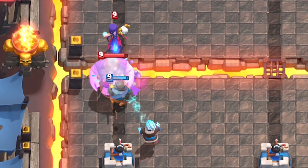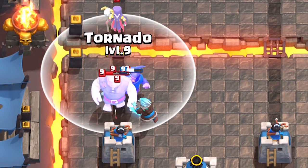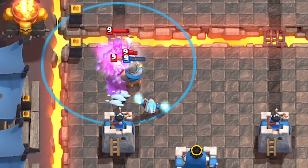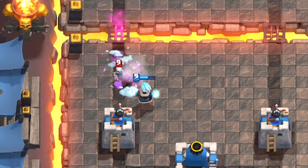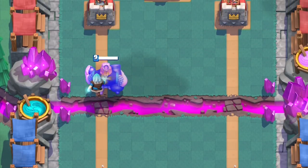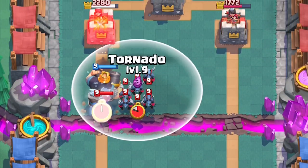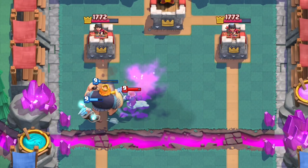Tornado paired with the Ice Wizard is amazing. You slow enemies all the way from the bridge to your tower and back. The Tornado also groups all units together, so everything is slowed down by 35%. Minion Horde gets wrecked by an Ice Wizard. If your opponent has something distracting your Ice Wizard, Tornado is the best card to pair with him. Together, they are an unstoppable force.